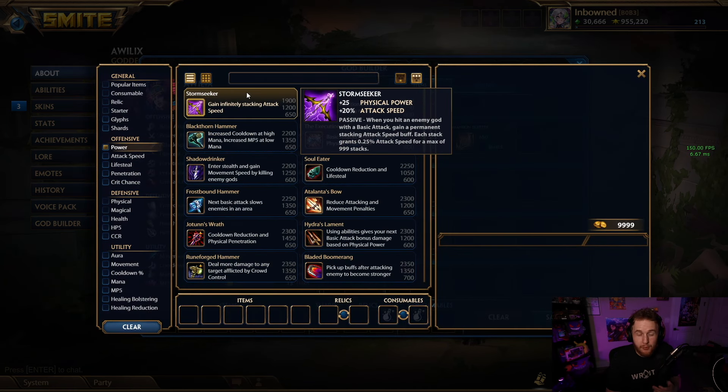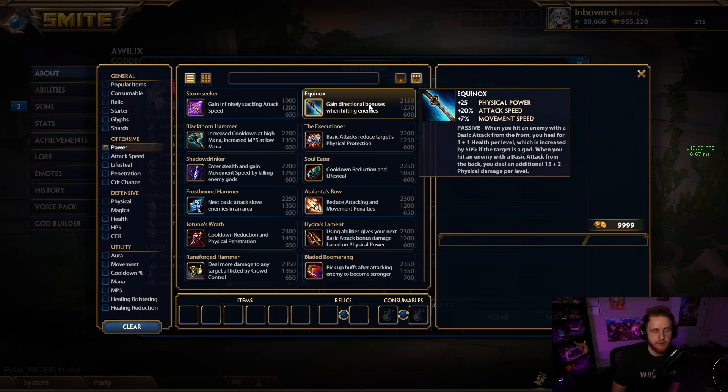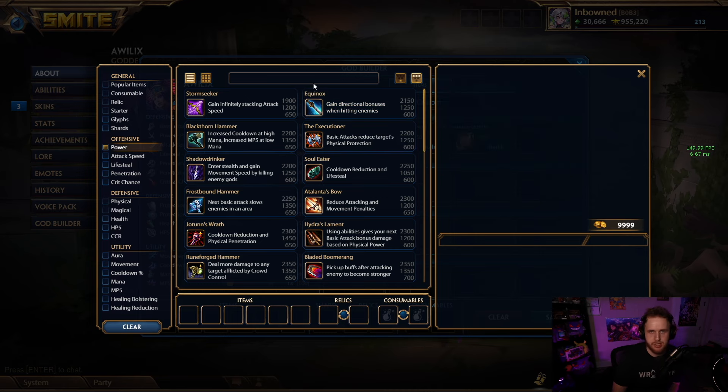Storm Seeker is not really great. It does have some fun to it — you could build it as your only attack speed item and get a ton of attack speed, but I still think the value just isn't there enough. Equinox after the nerfs feels bad especially in the jungle because you're not getting a ton of that 1v1 sustain. Most of the damage from Equinox is now those backshots, and yes you can still get those, but if they have Blackthorn they just do more damage than you and your sustain doesn't matter enough. In lanes you can still die because it's really hard to get auto attacks off, so Equinox is meh.